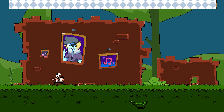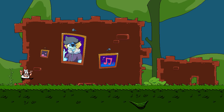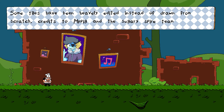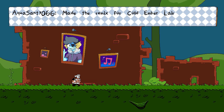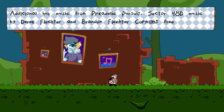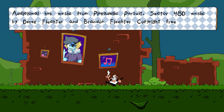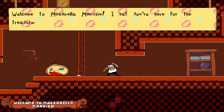So at this time we're in the Pepino's Pursuit tower — it has three levels, so that's what we're gonna be doing for this video and two others. This is the credits room. Some assets have been heavily edited instead of drawn from scratch — credit to My Pig and a Sugary Spy. Team Aquasini 066 made the remix for the Cold and Bel Air, additional hub music from Pingatatic Pursuit Sector 4D8. Music by Derek Fletcher and Brandon Fletcher, copyright free.